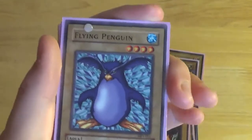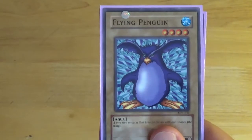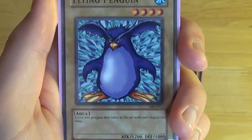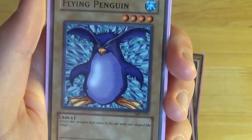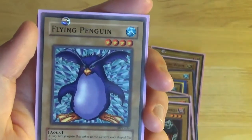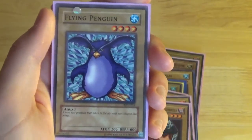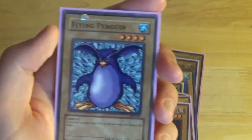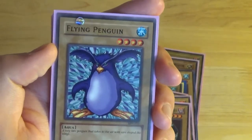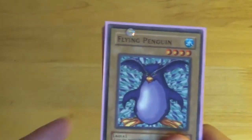Flying Penguin — another weird card that's actually seen some play. It's a Water Aqua, Level 4, 1200 attack, 1000 defense. Flavor text: 'A very rare penguin that takes to the air with ears shaped like wings.' There is actually a penguin archetype that uses this card, and it can be used to summon Bahamut Shark, which goes into Totally Awesome — so a lot of these McDonald's promo cards ended up as Totally Awesome abuse. This is another one of my favorites from the set and I've tried to get the Japanese super or ultra version but never been able to.